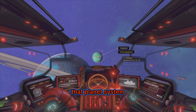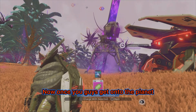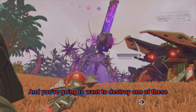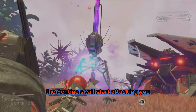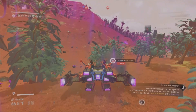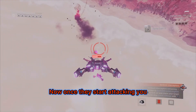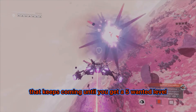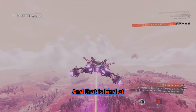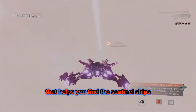Once there, scan the planets until you find one that says 'dissonance detected' at the bottom of the description. Once on the planet, find one of the designated resonators on the ground — it's like a mechanical drill walking around — and destroy one. The sentinels will start attacking you. Get into your ship, go up into the air so sentinel ships come after you, and keep destroying waves until you get a five-star wanted level. At that point a sentinel freighter starts shooting at you from space — destroy it to get a special item that helps you find sentinel ships.